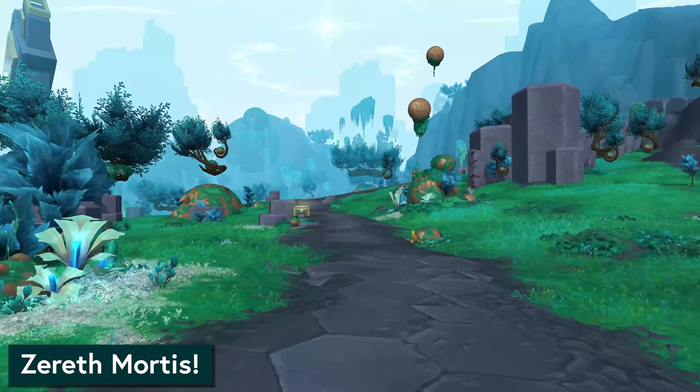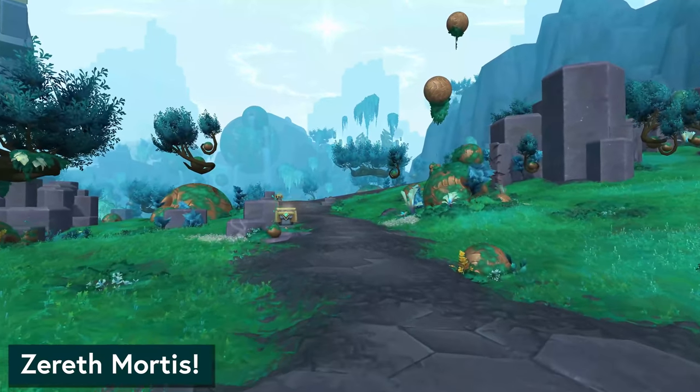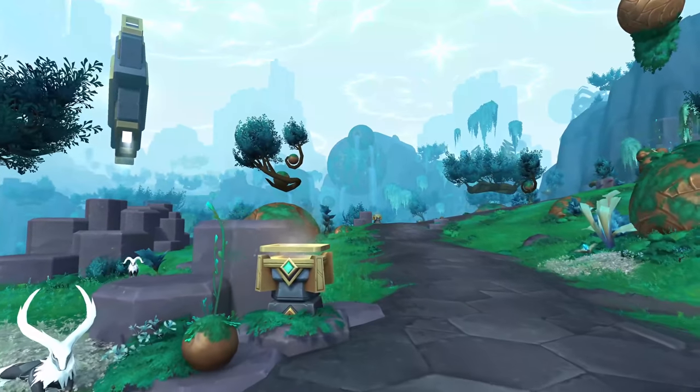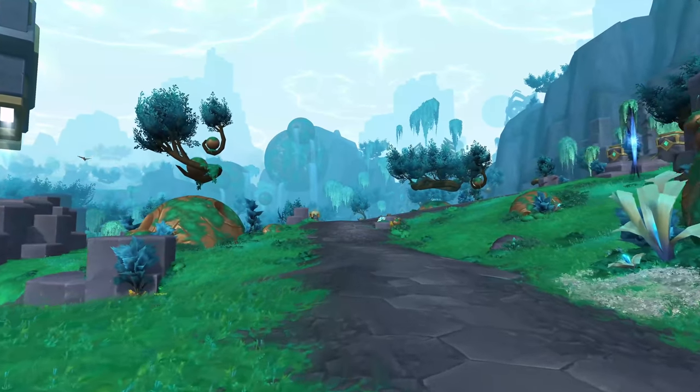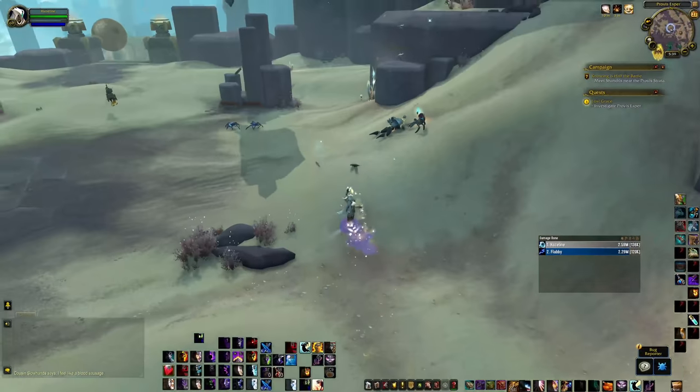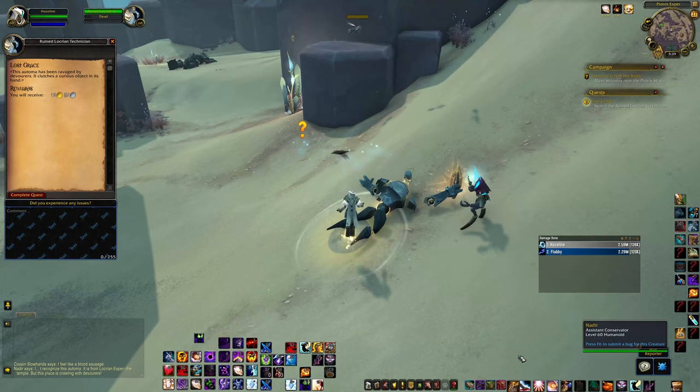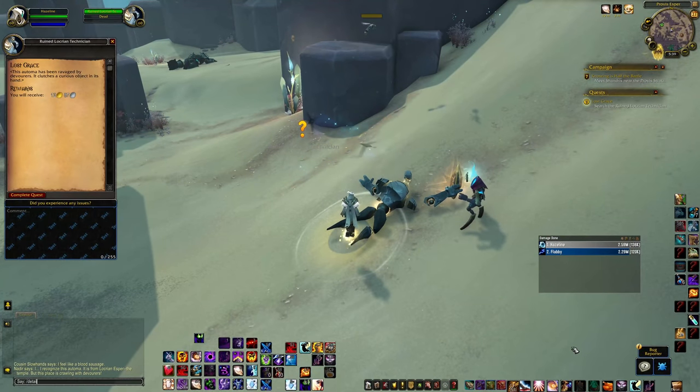First up, we have a brand new zone. It's huge, it's gorgeous. We're going to get to explore Zereth Mortis. This means new things to collect, new gear to earn, new outdoor systems to interact with, new reputations to meet. One thing that may make this more exciting than Korthia is that we're going to be able to fly in Zereth Mortis as early as the second week.